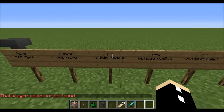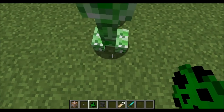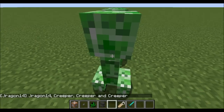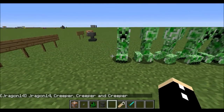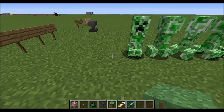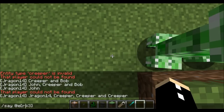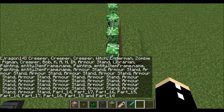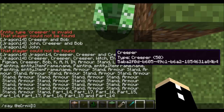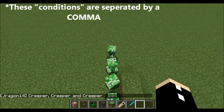It gets more interesting. R equals means within radius. So if I place down say five creepers and go forward slash say @e open square bracket r equals 3, it's only going to say three creepers and myself even though there are five here — because everything happens from the perspective of your feet. You can also use rm equals, which targets every entity except those within that radius. And you can combine them: rm equals 3 but r equals 10, so it's only targeting the creepers further back.